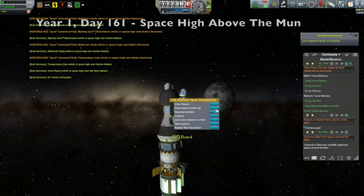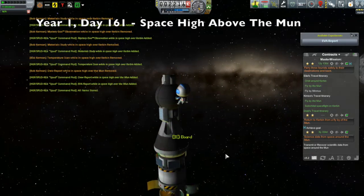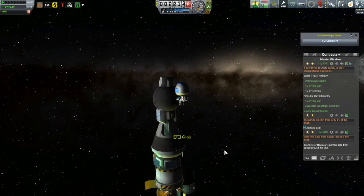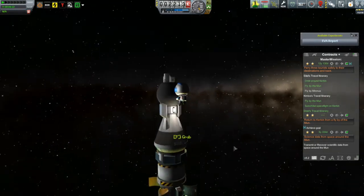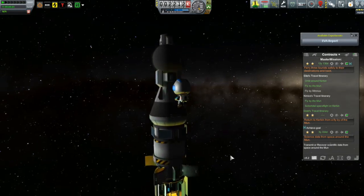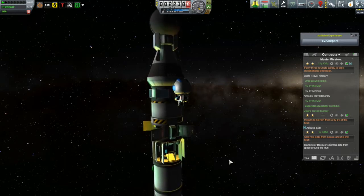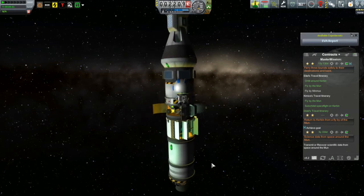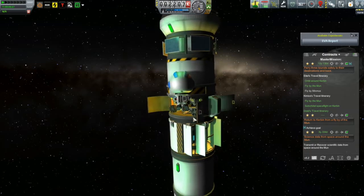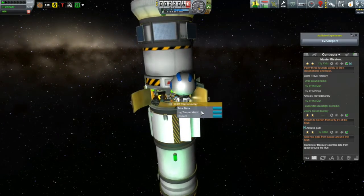Hello, and welcome to episode 23 of my KSP campaign. My name is Mike Abin, and last episode at the conclusion, we left Bob and his two tourists in space high above the moon on a flyby trajectory. We had to make a decision as to setting our course to get us back home to Kerbin, because after our encounter with the moon, our orbit around Kerbin was going to have a very high periapsis, so we need to bring the periapsis down to the atmosphere. The question was where should we do this burn?